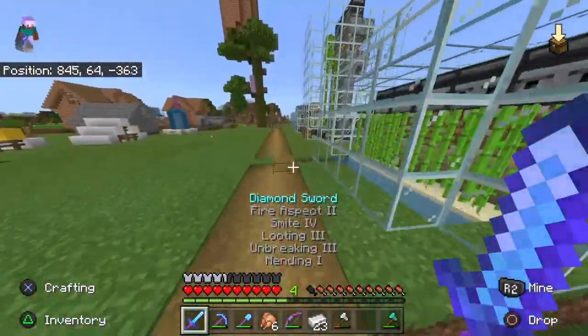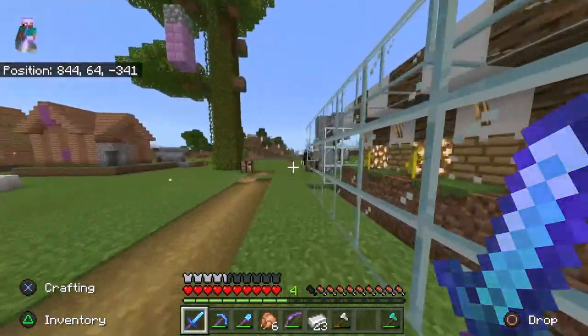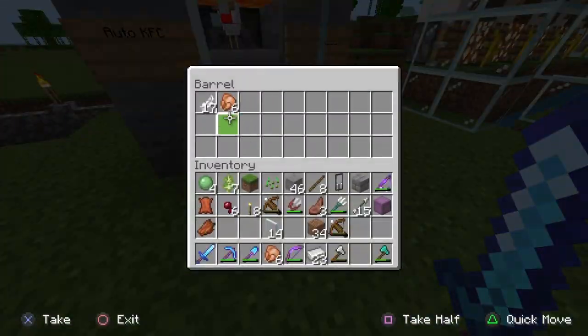So then we've got all the advanced auto farms that are very easy to make. We've got sugar cane, bamboo, melon, and we've got auto — auto KFC.